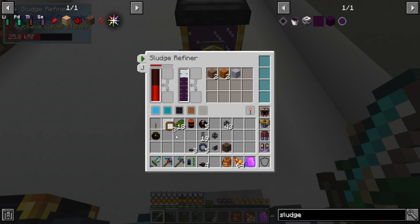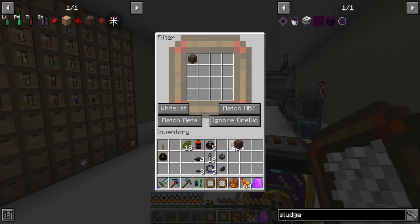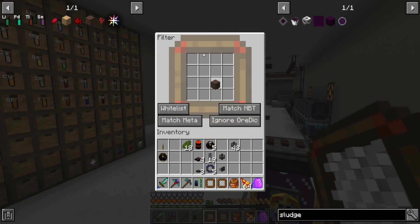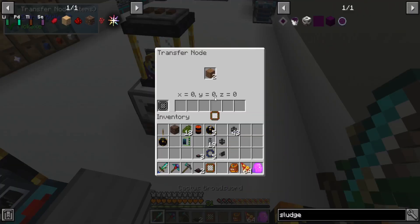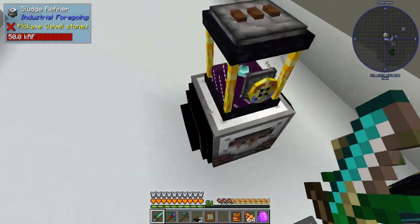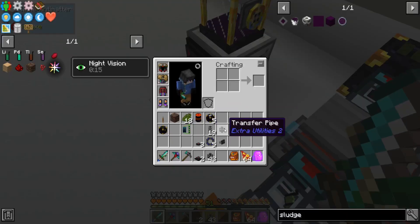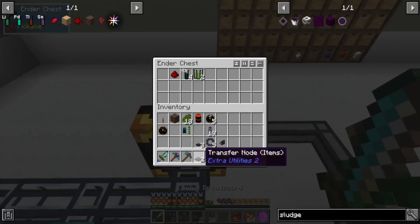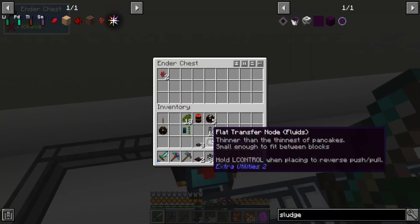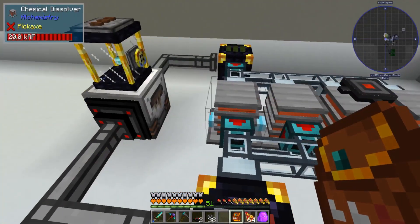Just take a piece of soul sand and set up two filters. This one will be whitelist soul sand, and this one will be blacklist soul sand — so one can only take soul sand and the other cannot. If you want to break down the dirt and stuff, feel free to route it over that way. It's a bit of a jumbled mess, but it should work.